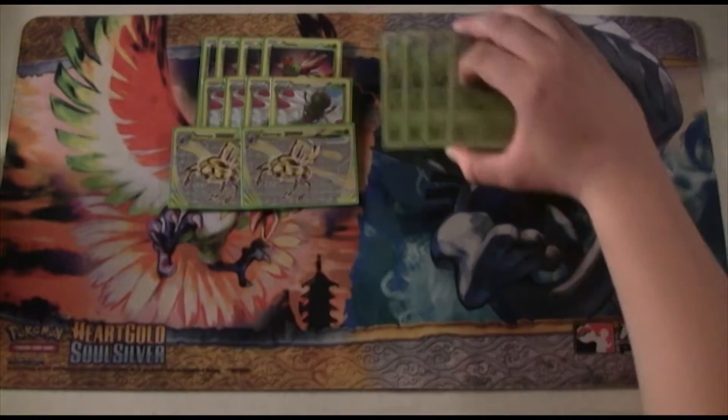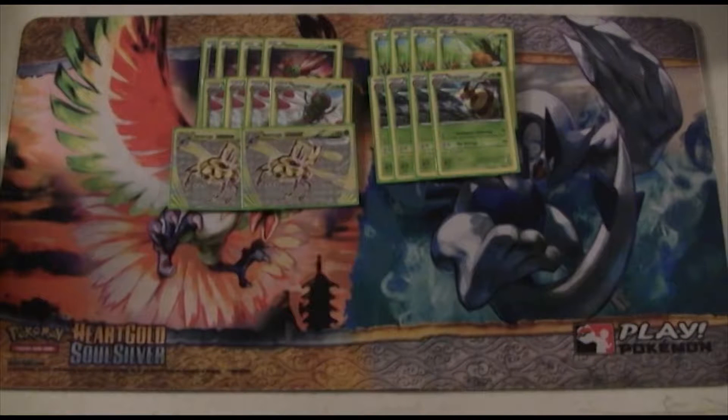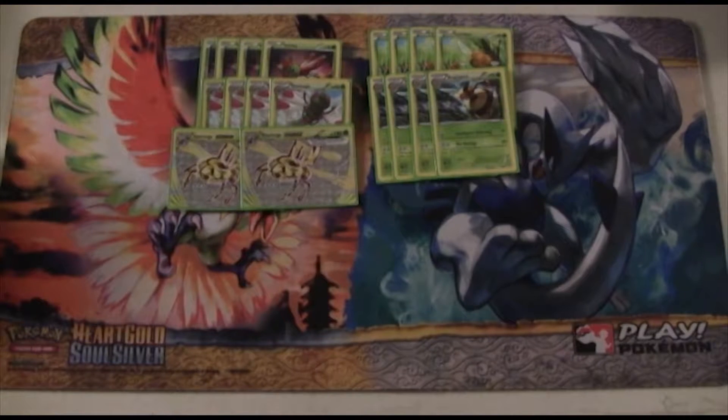Next up, the backup attacker. We're playing 4 copies of Combee and 4 copies of Vespiquen. A 4-4 Vespiquen line is really effective in this deck. Vespiquen has 90 HP, Free Retreat, and 2 attacks. Fear Revenge is the main attack, but Intelligence Gathering isn't bad either — it does 10 damage and you draw until you have 6 cards in your hand. Bee Revenge does 20 plus 10 for each Pokemon in your discard pile, which adds up progressively as the game goes on.